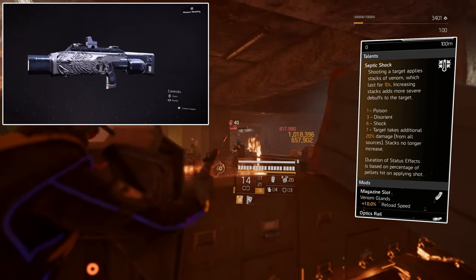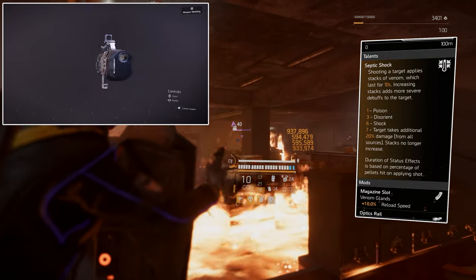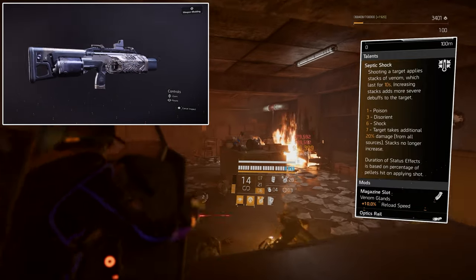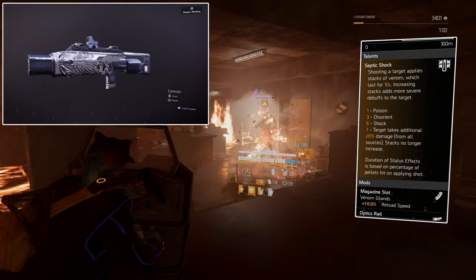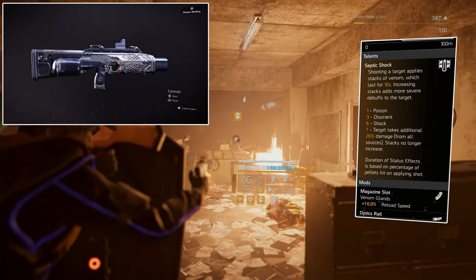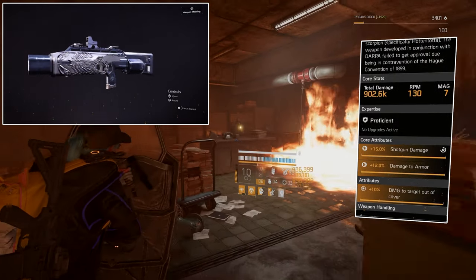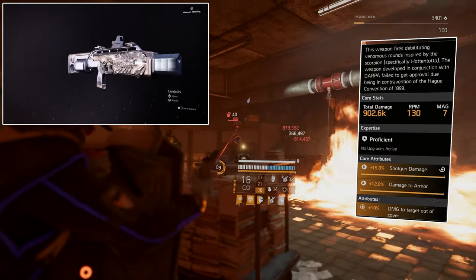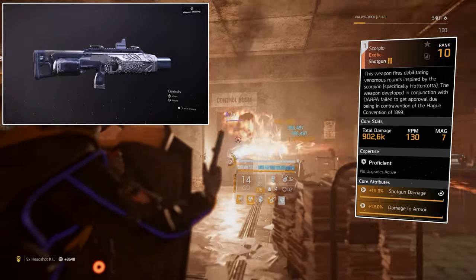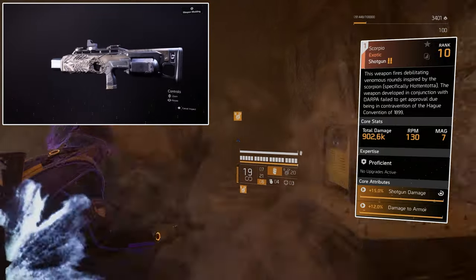The Scorpio's talent is Septic Shock: shooting a target applies stacks of venom lasting 10 seconds. Increasing stacks add more severe debuffs — 1 stack: poison, 3: disorient, 6: shock, 7: target takes additional 20% damage from all sources and stacks no longer increase. Duration of status effects is based on percentage of pellets hit. If you don't have this gun yet, it's a must-have — it's really good for PvE and will be pretty funny in PvP too.